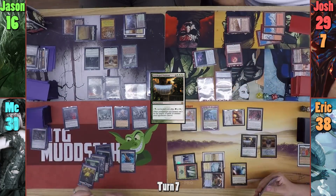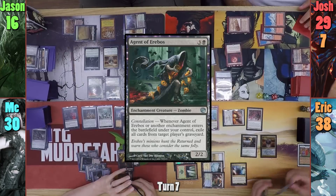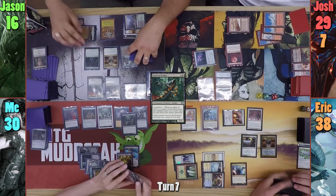I lose 1 life to my Arena to draw a card, and draw for turn. I play a Swamp as my land drop and cast Altar of the Brood. I then bring out Agent of Erebos, and I stack my triggers like a goof, deciding to exile Jason's graveyard before milling my opponents for 1 with the Altar trigger. I pass to Jason in shame.